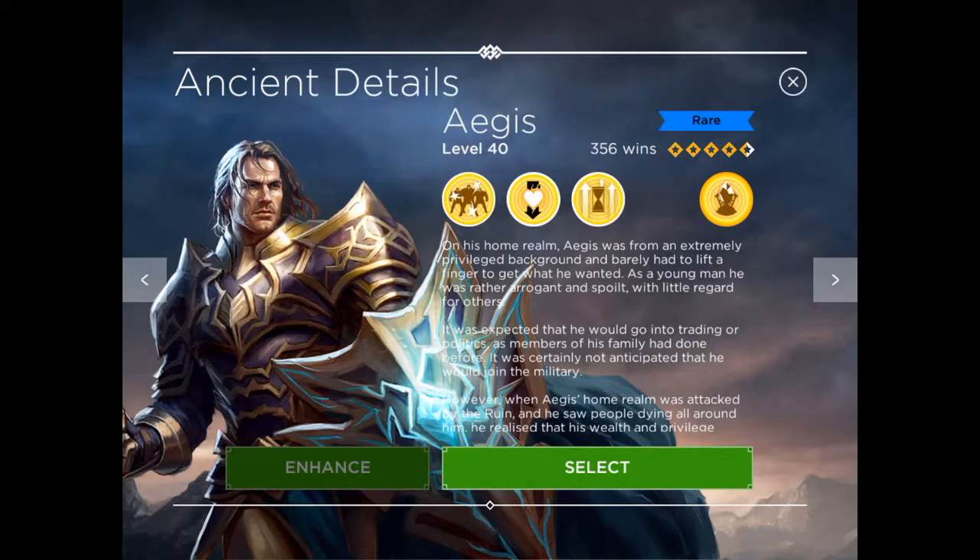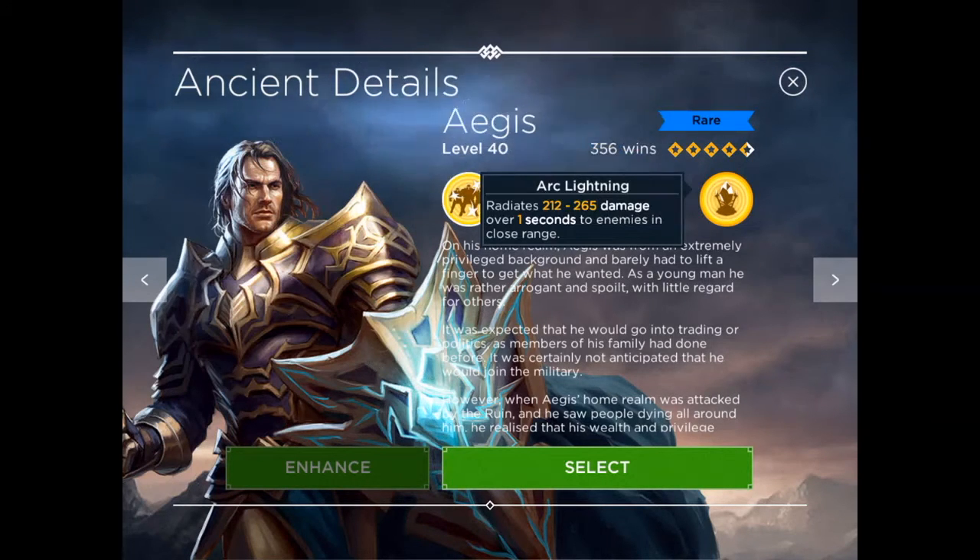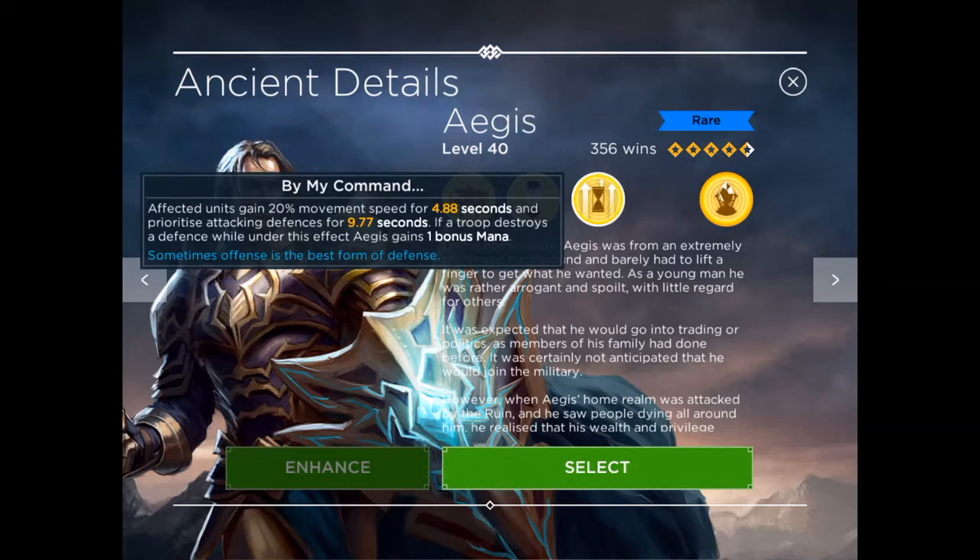I think he's quite solid. I've done quite a few raids this past couple of days using him and I've done pretty well actually. So let's go through his skills. His spell tower skill is Arc Lightning — it radiates 212 to 265 damage over one second to enemies in close range.